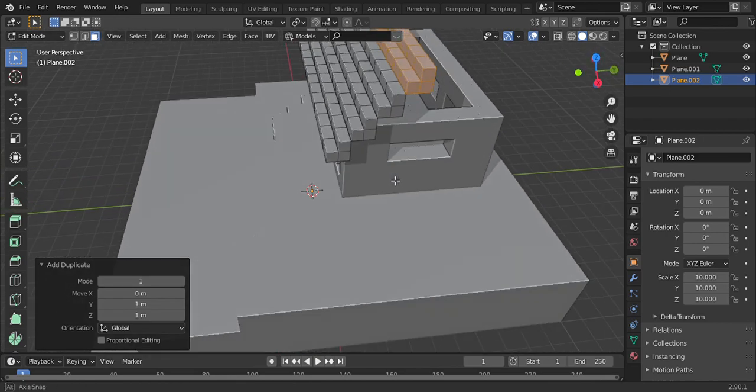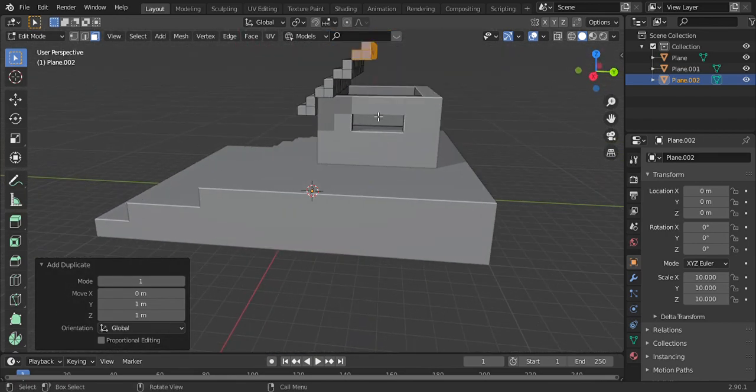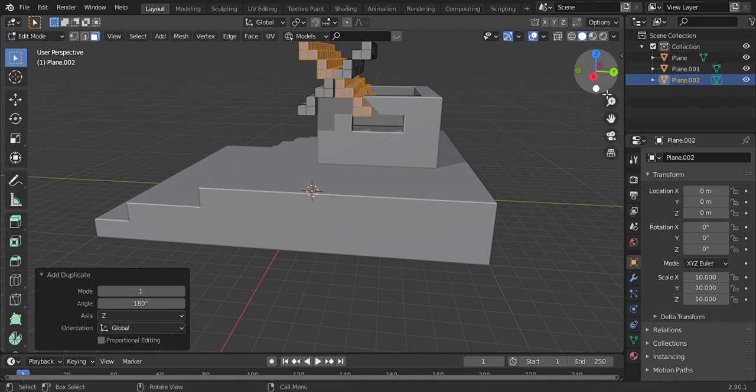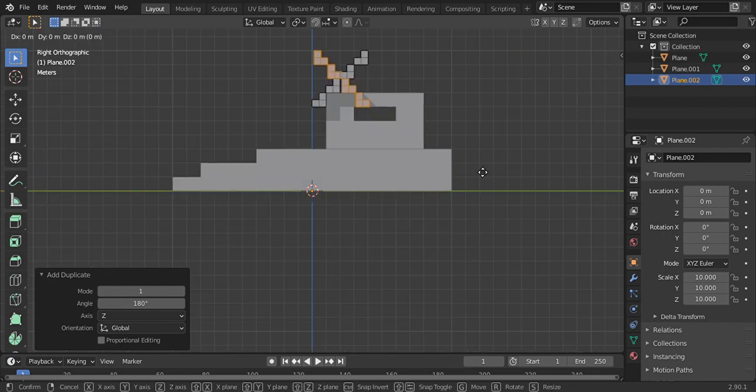Next, Q, Shift D, R, Z, 180 degrees. There. Grab Y.